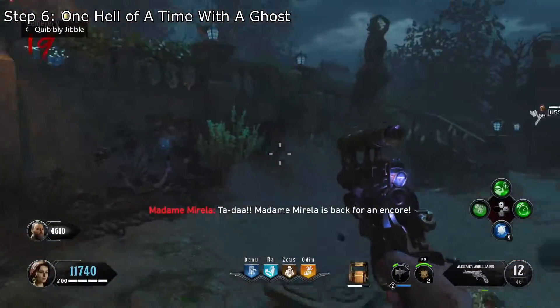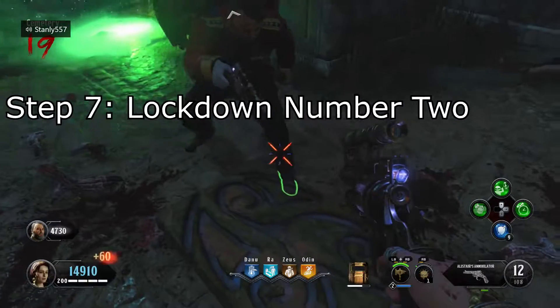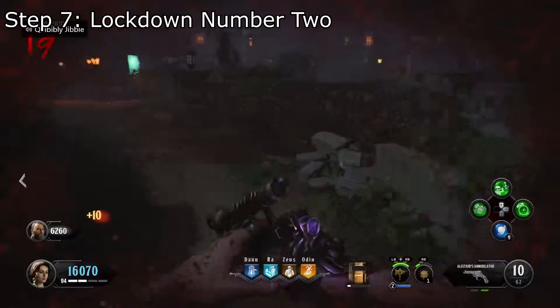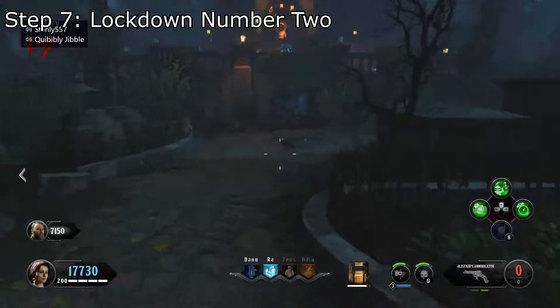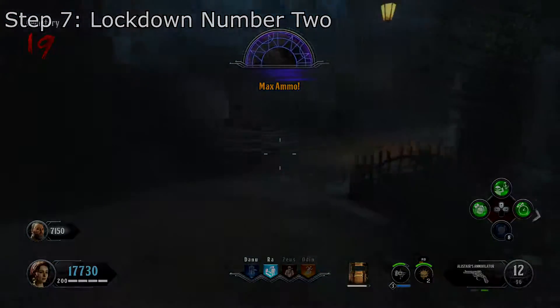You'll now be able to initiate the second lockdown phase. Step 7: Lockdown number 2. Lockdown number 2 will commence inside of the graveyard. This time you'll encounter vampires, zombies, werewolves, catalysts, and super vampires. I would highly recommend the homunculus for this step, as the graveyard can become quite hectic. Once you are done, you'll be able to claim the second druid stone.